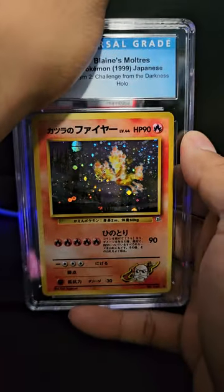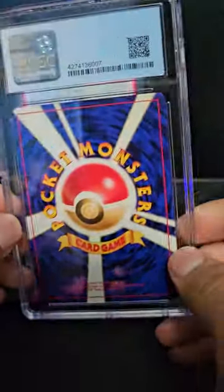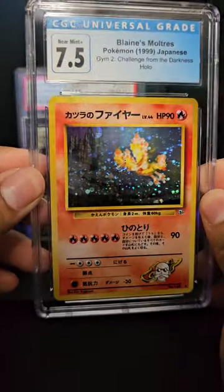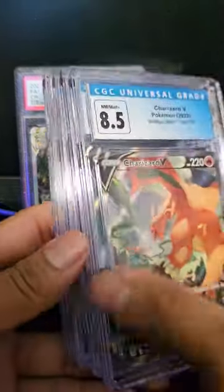We got Blaine's Moltres next. This one actually looks pretty good - maybe a seven or seven point five, and yes, seven point five. All of these are gonna go for sale except the ones going to my personal collection.